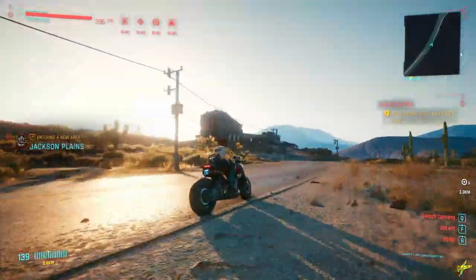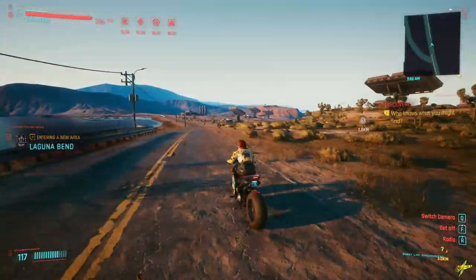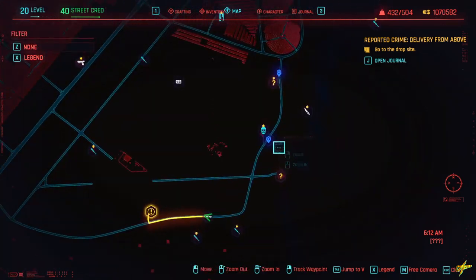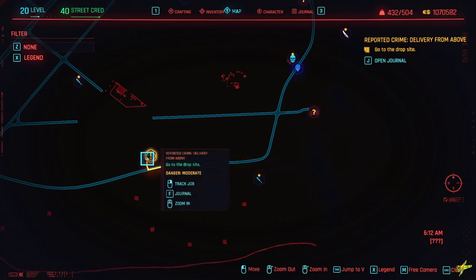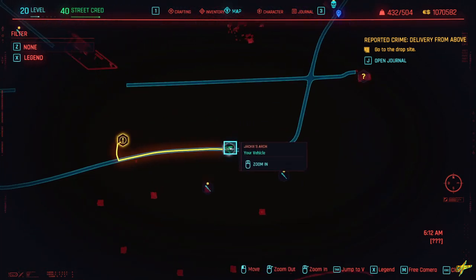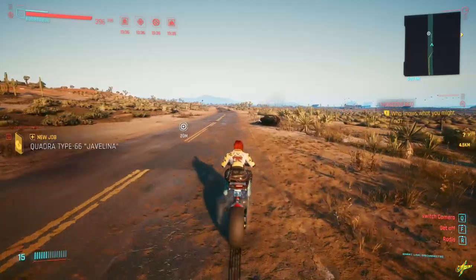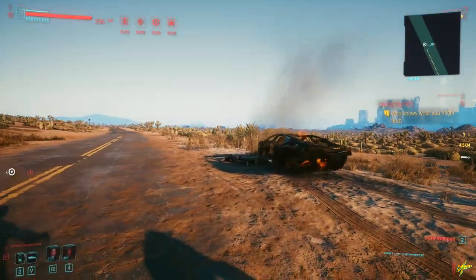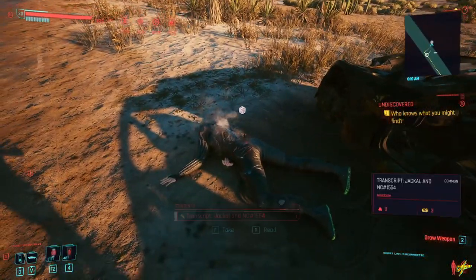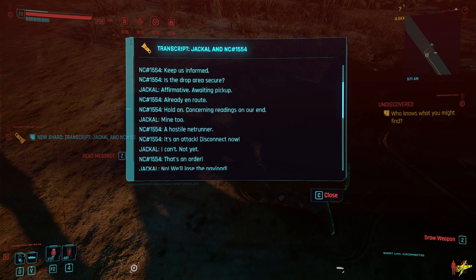Now we're going to need to do a little bit of work to get the third item. The third piece of the set is the Netrunner visor, found all the way down in the Badlands. If you've been to the area, fast travel to the Tango Tours Motel. Continue down the road past the bend until you find a burned down car with a dead Netrunner laying next to it. The Netrunner has a transcript on them, and when you pick it up and read the message it triggers a new job called Delivery from Above.